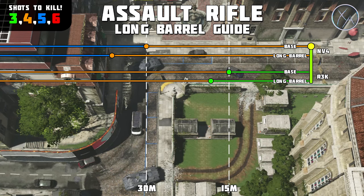Moving on to the R3K, here is the actual one-burst kill potential assuming you don't hit them in the neck or head. As you can see it's only 15 meters base, which is pretty terrible. If you throw a long barrel on, once again we get a 20% increase to range, and this actually holds true for all of the assault rifles — but I'll go through and show you what it actually looks like on the map.